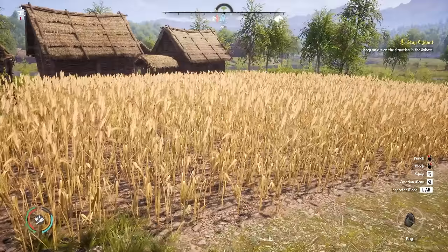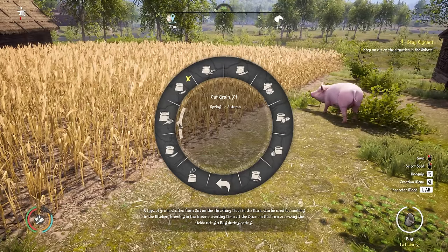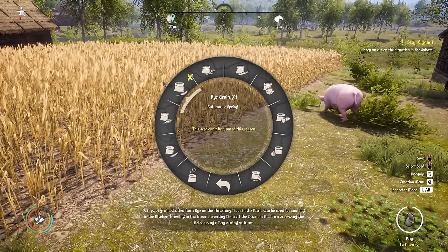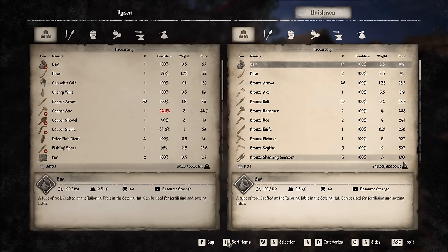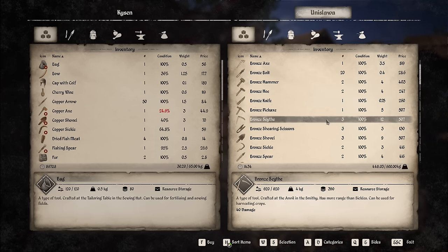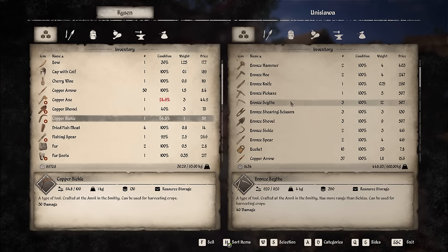We want to get this done early because we're in spring, and our options for planting things — basically everything apart from rye — can be planted at this time of year. Before I start farming, I'm going to speak to this lady who has all the tools and weapons we could ever need. What I want to look at are the scythes. We've got a bronze scythe for 500 coins. These will do a much larger area when farming than the sickle we've been using — the copper sickle.